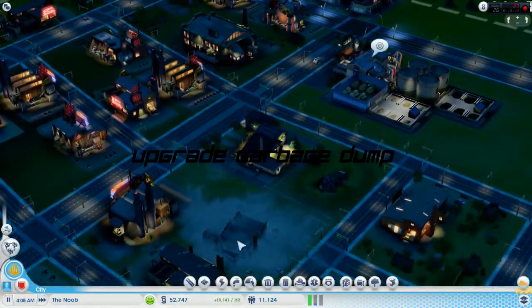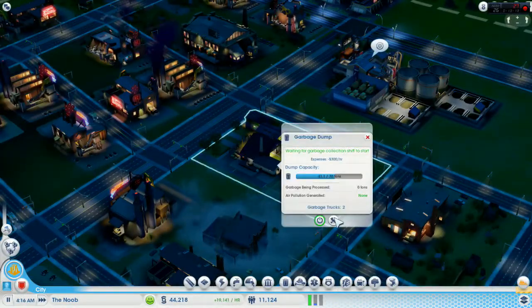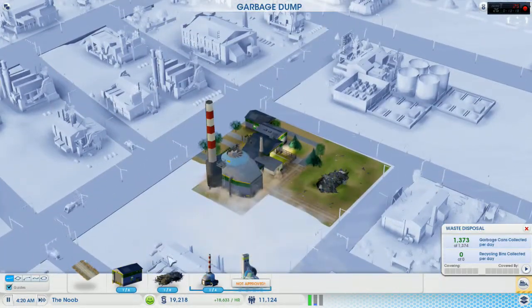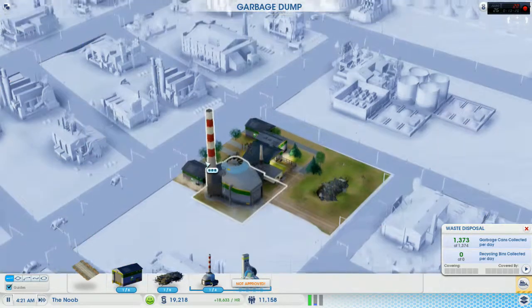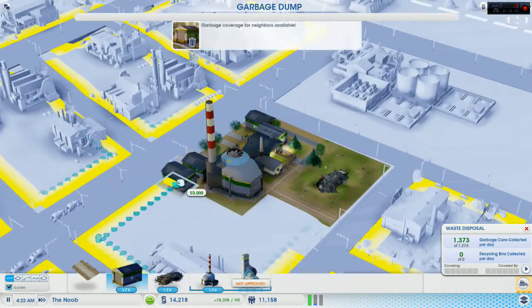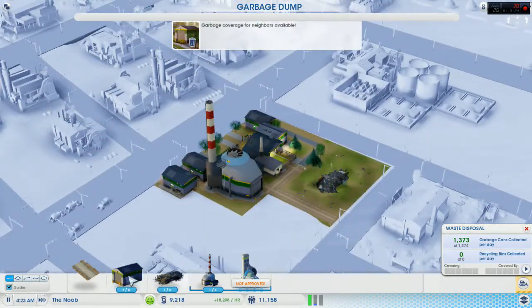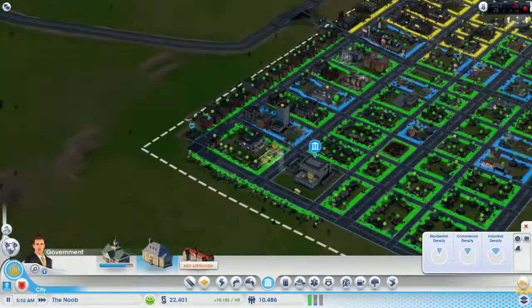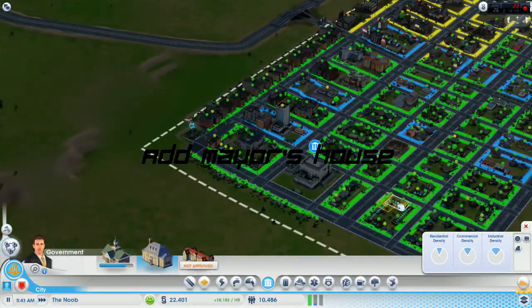Right here you'll notice that the garbage dump in the back corner is starting to pile up. So we're going to add an incinerator to hit that off before it becomes a problem and the dump gets full. If you let your dump get full it's really annoying and you have to basically plow the waste into the ground, which causes a ton of ground pollution — you want to avoid that if at all possible.